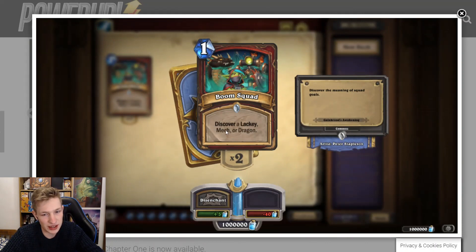Boom Squad — discover a lackey, mech, or dragon. So how does this work? I presume you discover twice: first a lackey, mech, or dragon, then you discover again, so there'll be two discovers. Discovering a lackey for one mana is already a card in Warlock that's pretty decent. This card is just good, right? It's so flexible. It might be that there's just one lackey option, one mech option, and one dragon option, in which case it's a lot worse. So it's probably not a very good card.